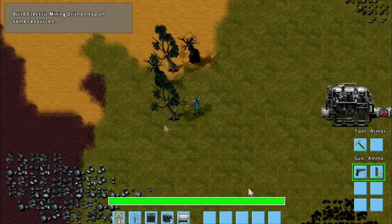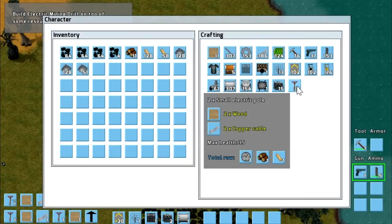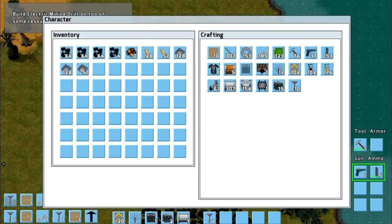Let's just grab loads of wood so we have plenty for later. And we want to build ourselves some of those. We need quite a few so I'll build most of them now.